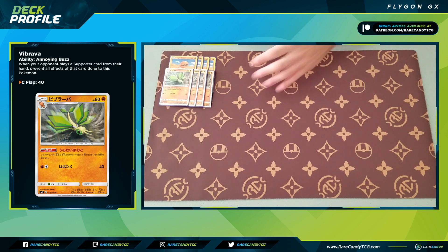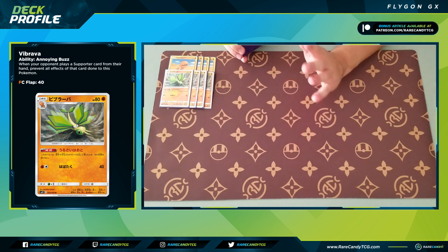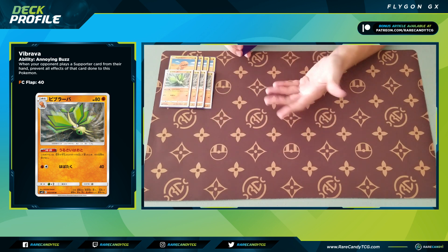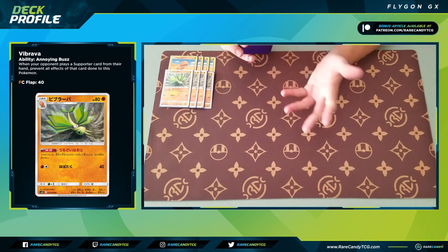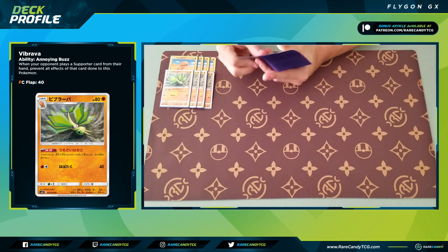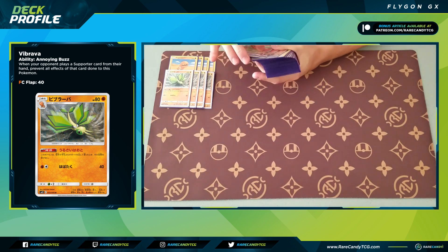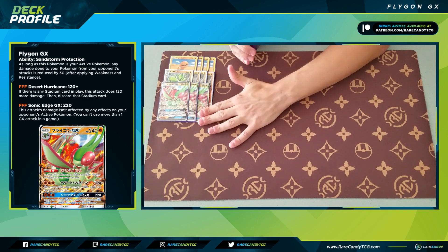Next up, we have four copies of Vibrava as well. That might look a little odd, but there are no copies of Rare Candy in this deck whatsoever — it's a very traditional evolution line, no skipping stage ones. Vibrava has 80 HP and an ability that says it can't be targeted by supporters. Guzma's not around in this format so the ability isn't as good as it was in Japan's format, but we're basically just playing it because it's the stage one.